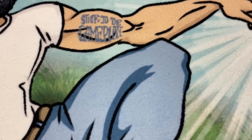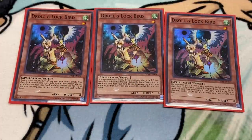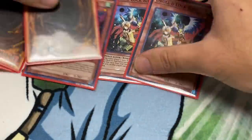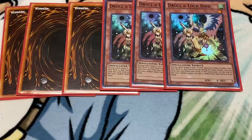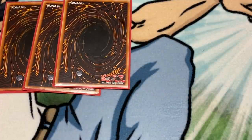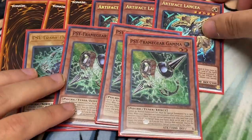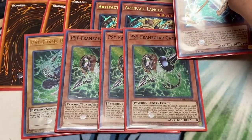Now for the side deck: triple Droll and Lockbird, and triple Dimension Shifter — though I'm using proxies for the Dimension Shifters. These six cards auto-kill so many decks this format. Against Drytron with those six plus seven Purple Poisons, you have 13 ways to destroy Drytron in a 50-card deck — really good ratios. Against Virtual World you play triple Dimension Shifters, triple Lancia, and triple Gammas — nine ways to stop VFD.